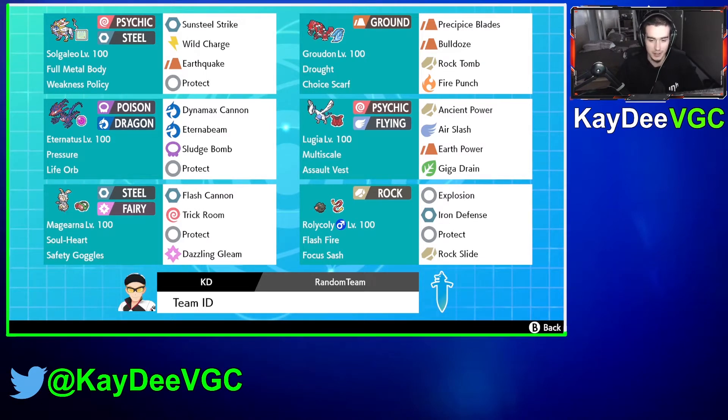I'm not really going to do too much against Calyrex Shadow Rider, but I'm excited to play this team. Solgaleo, Groudon Scarf, Life Orb Eternatus, Solvus Lugia. We've got all good gear. We have a trick room counter so we can reverse trick room. Roly Coly — I just put Focus Sash on it and it would survive. Yeah, I'm excited to play this. Let's jump into a battle and see if we can win in Series 13 with this.